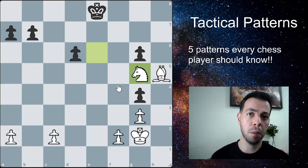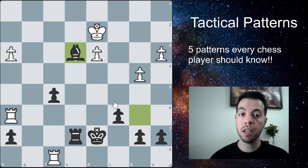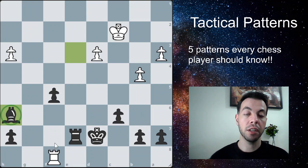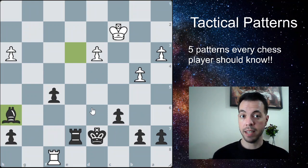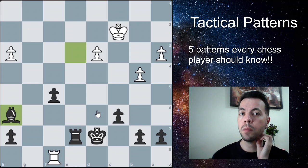Here's another fork example — black to play and win. This time we're going to apply the fork with the bishop. The winning move is bishop to e3, forking the king and the rook in the corner. No matter what white does, moving the king away allows us to take the rook. You can apply forks and double attacks with many pieces: pawns, rooks, bishops, the queen — whatever. What matters is that you're attacking two pieces at once.